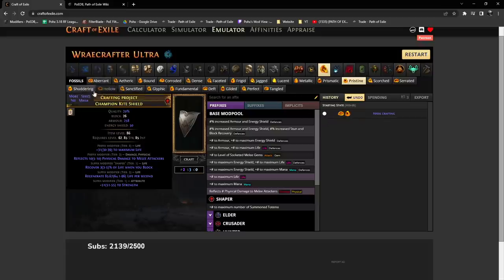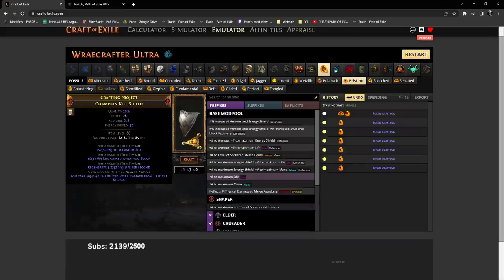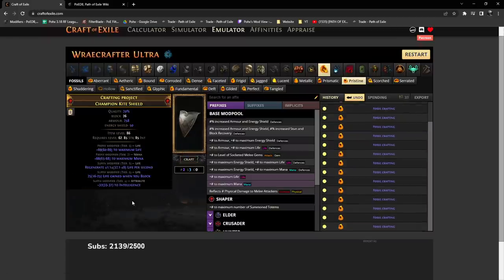That's already life on block with life regen and strength — you have a free prefix to craft whatever you want. Not amazing, but that was like one chaos worth. Like I said, it was about one in ten average for this. There are many other ways to go about this; this is just one way to get you guys back into POE if you're burnt out because you can't farm your item. Realistically it doesn't take that much to get 10 to 20 of these fossils.